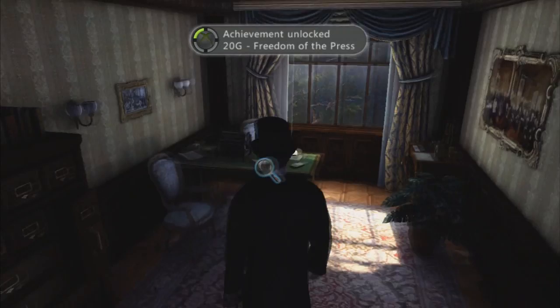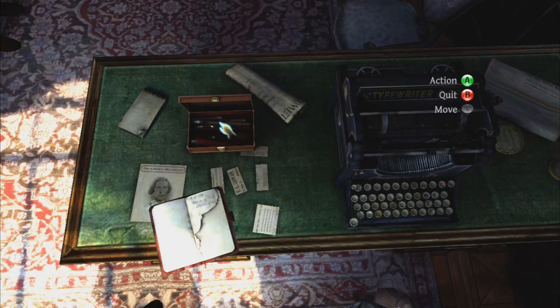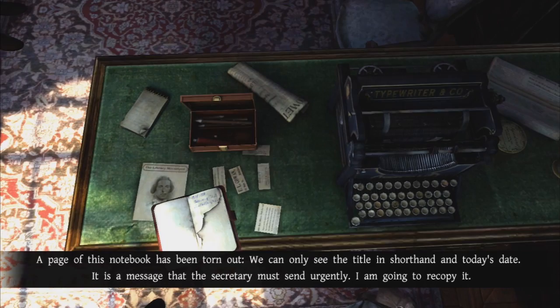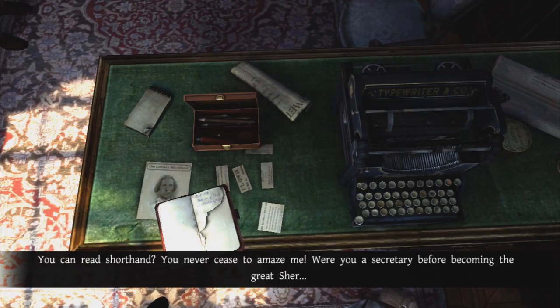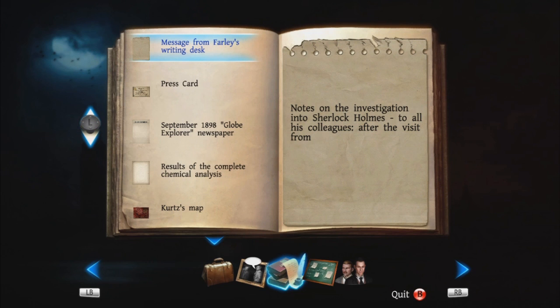Freedom of the press — that's a pretty good achievement. Let's go ahead and look at all this stuff. A page of this notebook has been torn out — we can only see the title in shorthand and today's date. It's a message the secretary must send urgently. 'You can read shorthand — you never cease to amaze me. Were you a secretary before becoming the great Sher—' Perhaps, perhaps, but a man must have his secrets. Messages from Farley's writing desk — notes on the investigation into Sherlock Holmes. 'To all his colleagues after the visit from—' That's it. That's a bit lackluster.